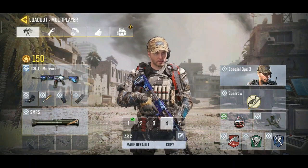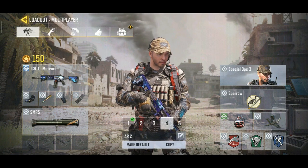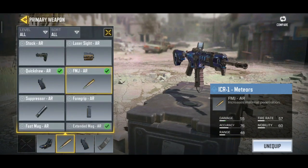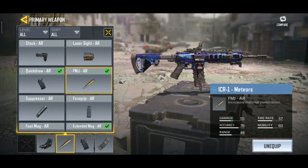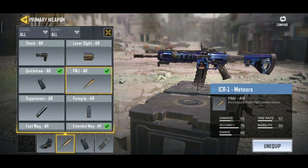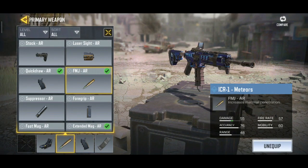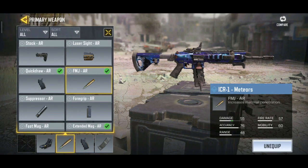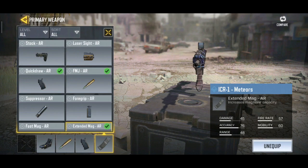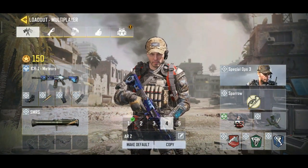Here we are with the ICR class setup. For the sight I always put the red dot sight because it is the best. Since this gun has the top accuracy of all assault rifles, I did not put a foregrip — I actually switched that out for Full Metal Jacket so it can pierce through walls. It doesn't do more damage as you might think but it is pretty good. You also have Quick Draw and Extended Mag, because those are one of the best attachments for assault rifles.